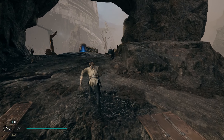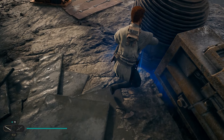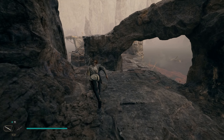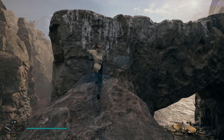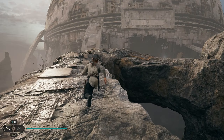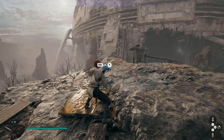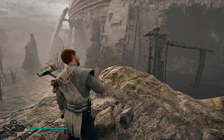After grabbing that seed pod, head right over here to the corner where you see the blue glow — this is going to be your next collectible. Once you pick that up, turn around and work your way on top of these rocks. Climb up, turn right, and if you work your way all the way to the end you'll get the signal for using force lift, which is going to bring a treasure out of the rocks.